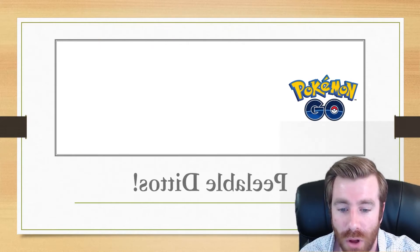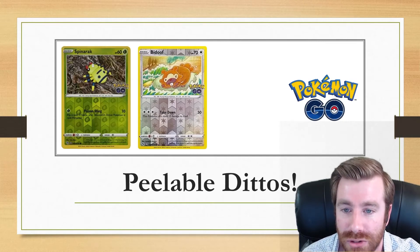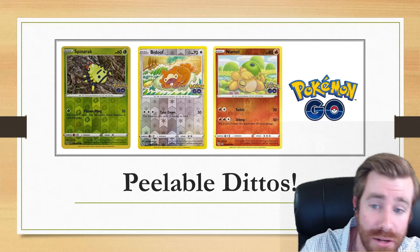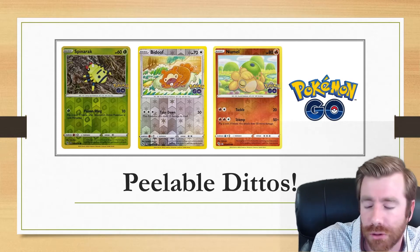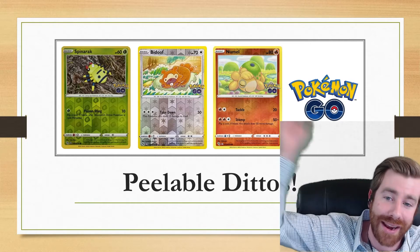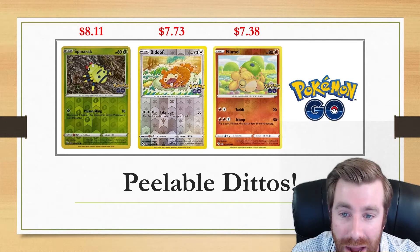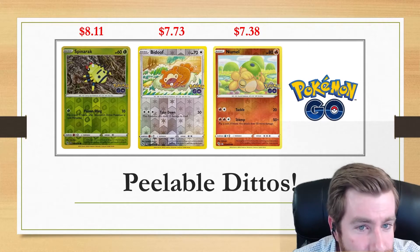In addition to the Rainbow Trainers, we've also got Peelable Dittos — and this is the first time we've seen these. We've got Spinarak Reverse, Bidoof Reverse, and Numel Reverse. All of these Peelable Ditto cards come in the reverse version in the English TCG. You can grab the bottom corner and peel off the reverse side — it's actually a sticker, and underneath is going to be a holographic Ditto. I was surprised to learn that if you keep these unpeeled, they fetch a nice price: Spinarak comes in at $8.11, $7.73 for the Bidoof, and $7.38 for the Numel.